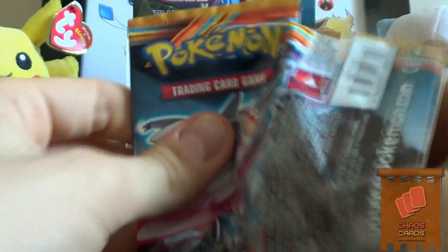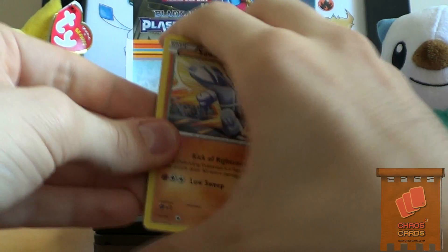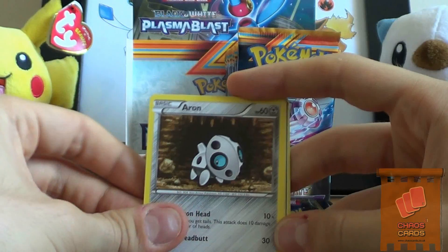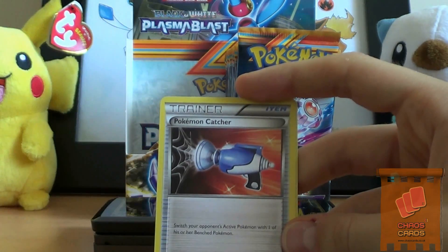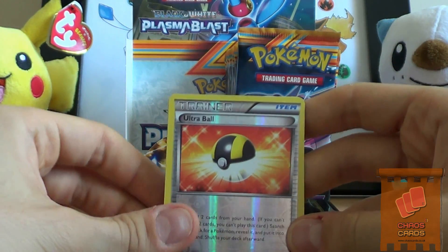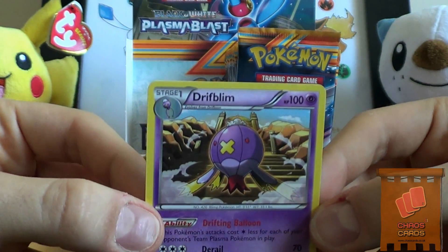Final pack of this half. We have a Sawk, Surskit, Aron, Drifloon, Kangaskhan, Glalie, Silver Mirror. Oh sweet, another Pokemon Catcher. Oh nice, an Ultra Ball Reverse - that is nice. And a Drifblim - there he is in some ruins. Oh nice artwork.